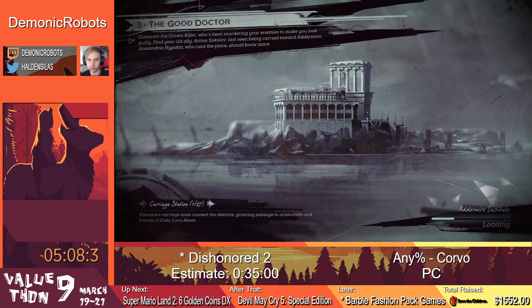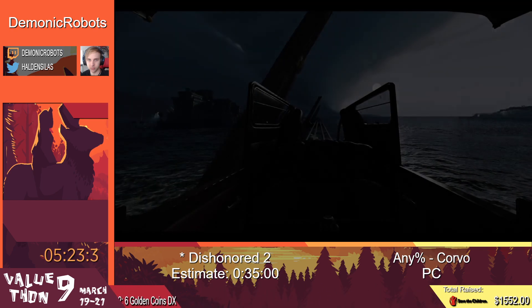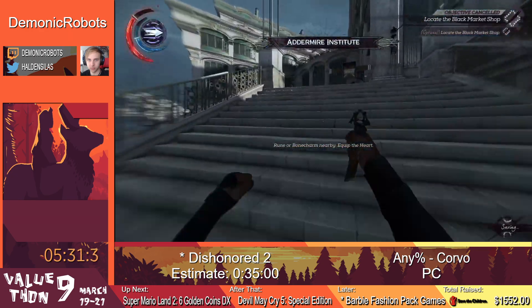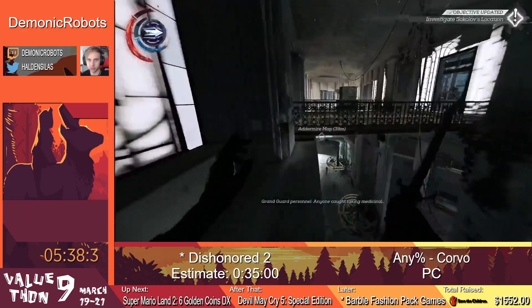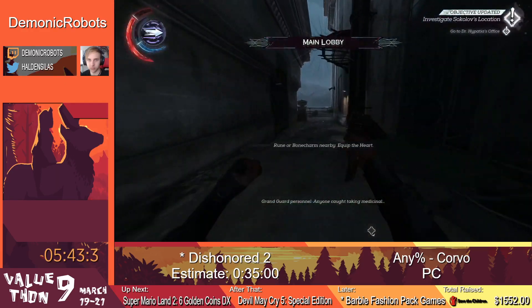Thank goodness we have that skip because it makes this area a lot better — otherwise you have to go through a tutorial and a bunch of walls of light. Now we are going to an insane asylum where we are going to confront the crown killer. This is a very tech heavy speedrun, so I'm going to be focused more on explaining the actual gameplay mechanics rather than the story. Just know we're going to be killing the crown killer.